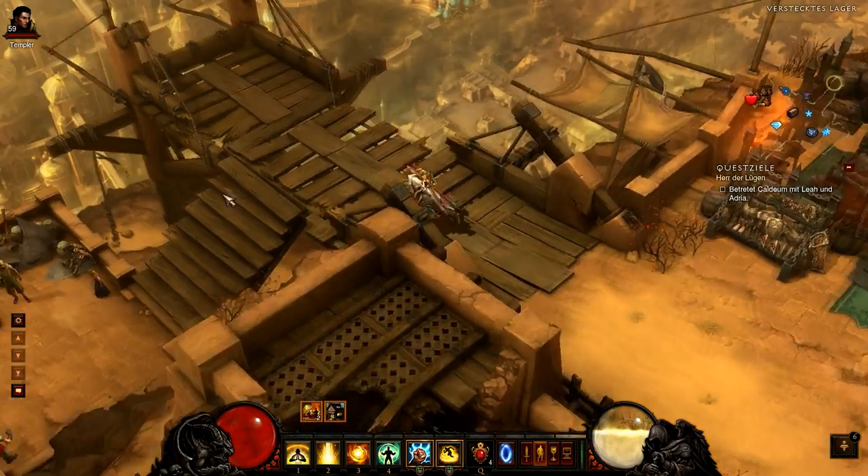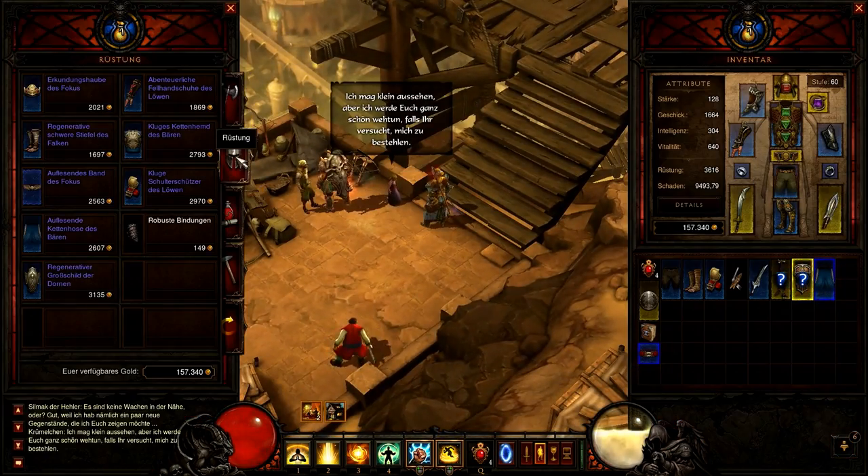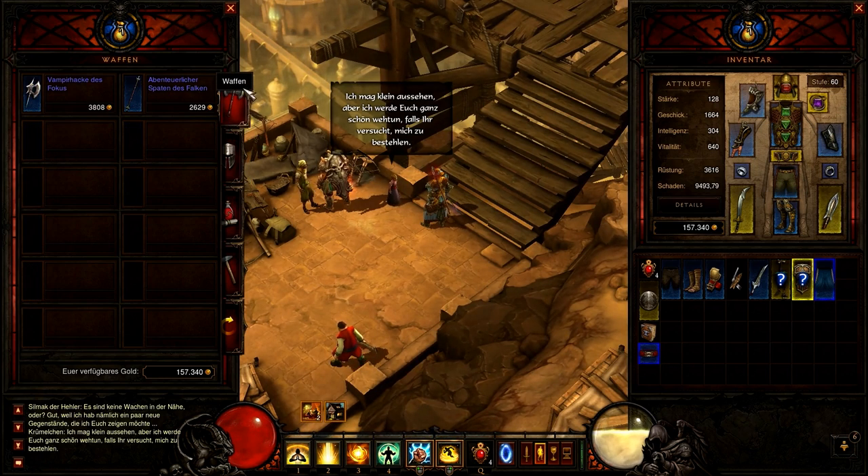For the next step you need to go to Act 2. There you can find on the last quest a little girl which sells you Wirt's Bell. If you go to the last quest you find it in your hometown, otherwise you can find it in the big town Caldeum.